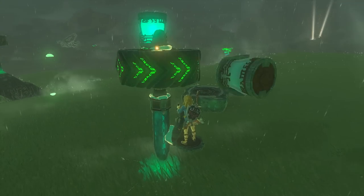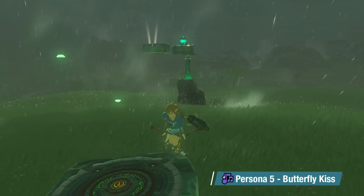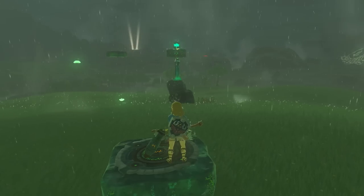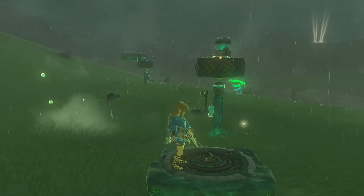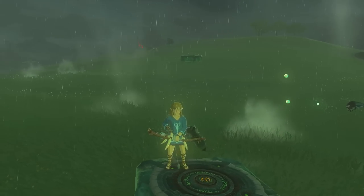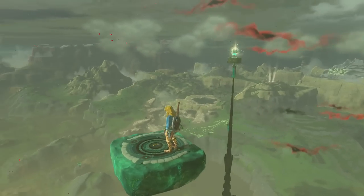Ghost glue is an invisible link we can create between two objects that makes them attracted to each other. I like to think of it like magnets, but honestly it's more like creating a gravitational pull between two objects, as the mass of each object plays a large factor in how attracted they are to each other.